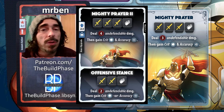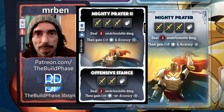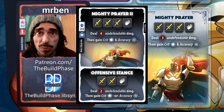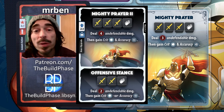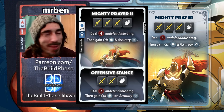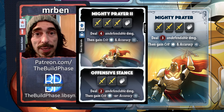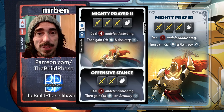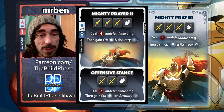I like the Mighty Prayer two upgrade, and I haven't even gotten to its backup ability — Offensive Stance — which is a weaker version of the same effect. It's kind of like we have three versions of the same power between base, upgrade, and backup, with MP2 being the best. This is an upgrade I want particularly early in the game. Even late game, four undefendable damage is significant, and having Crit plus Accuracy to set up a kill turn is great.